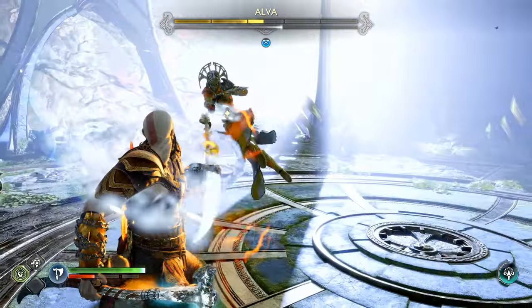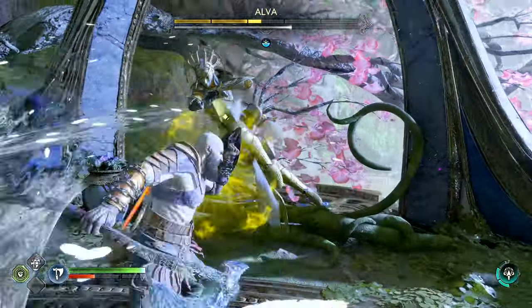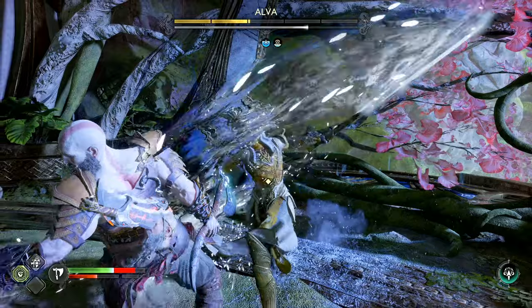Outside of that, the next thing you need to worry about is they do throw their swords at you quite a bit. As you can see, they just did it to me twice back to back here, but I just returned it to them for a bunch of stun with the parry.